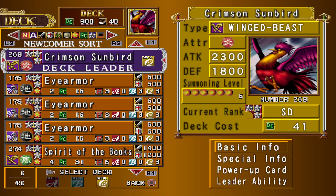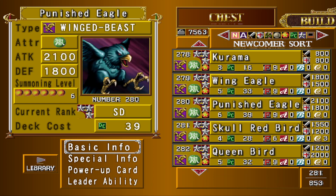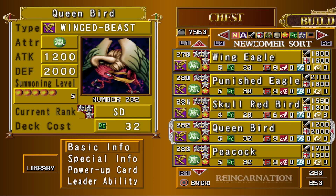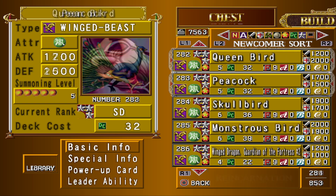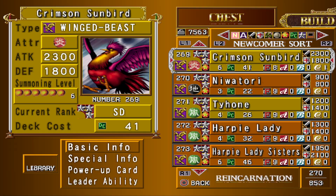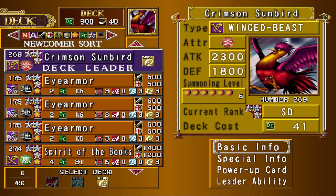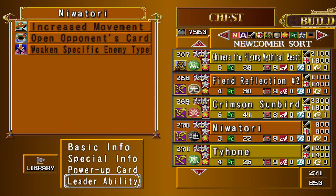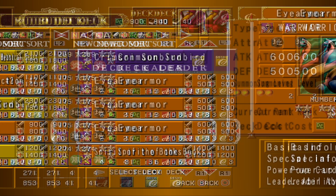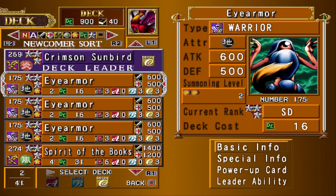Crimson Sunbird is the leader. It has to be a level six Winged Beast as your deck leader, just so you get the level cost reduction — level five doesn't get it, which is just lame. There's no level seven or higher Winged Beast, which is just a shame, but that's where we're at. So you only get minus one level cost. It's not really worth it to use low-level cards because Open Card isn't that good unless you have extended support range.